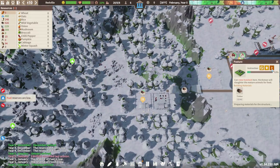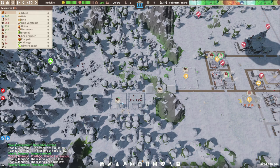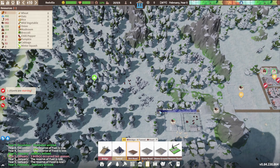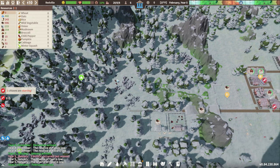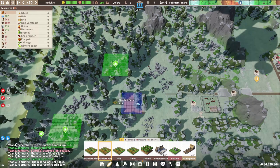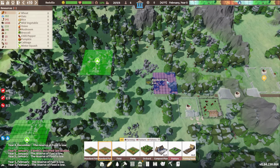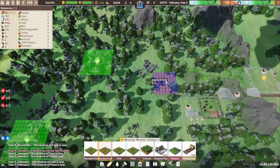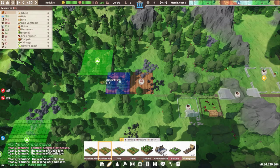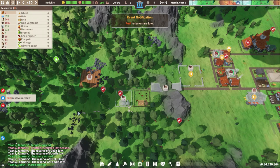Over here we should have enough timber to get that built. It looks like we still have our geese - okay, great. If we get that built up we could have our geese going as well. A little bit of extra food coming in won't hurt. I'm gonna put the road about right here because I want to start planning out our farming. I always like to use the standard farms - eight by eight size, they work well. In that other spot to the right I think we'll do a transfer station.